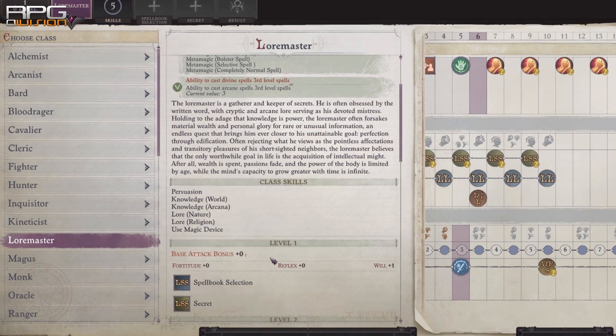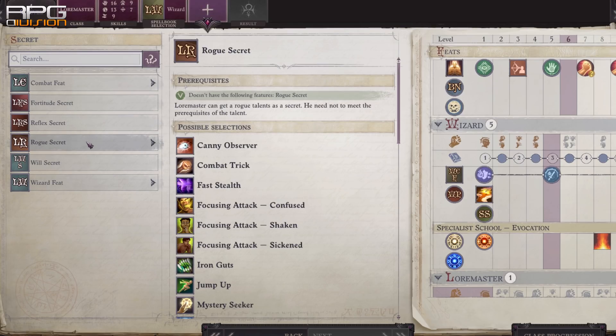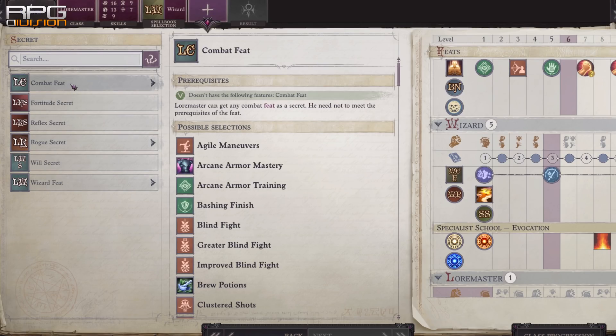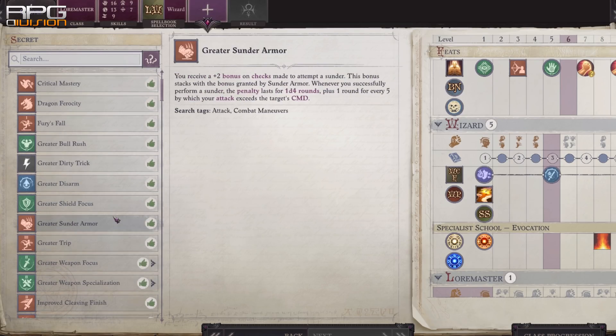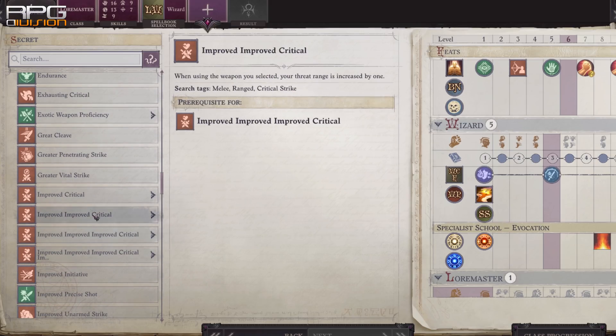Lore Master is something else. With this prestige class, secrets are unlocked. The most notable feature is the Improved Critical Hit feats that can increase critical hit range by a significant amount, leading to attack rolls of 15 or even lower being critical hits. At every odd level into Lore Master, another Improved Critical can be picked.